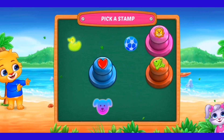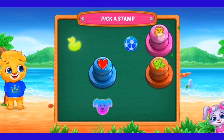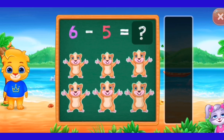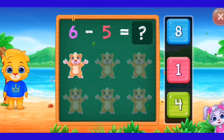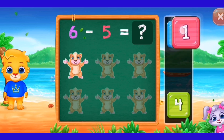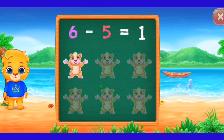Pick a stamp. Six minus five. One, two, three, four, five. Six minus five equals one. Six minus five equals one.